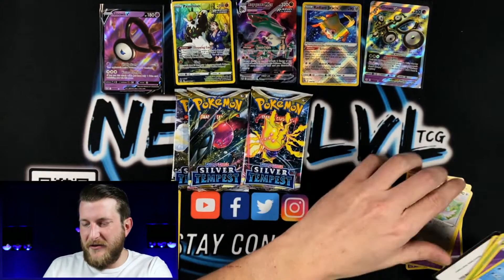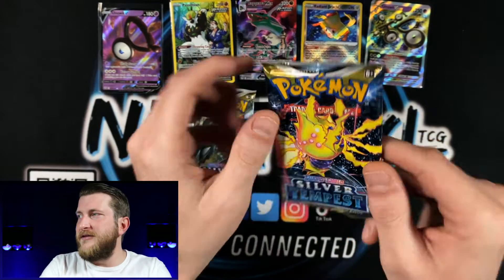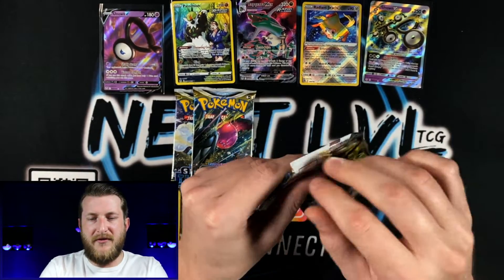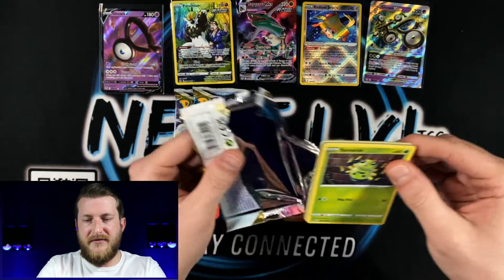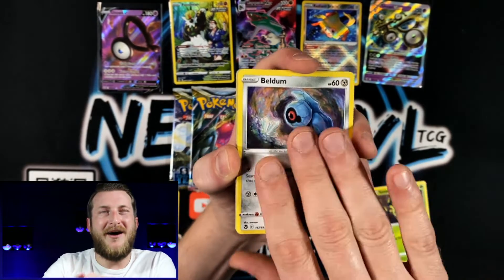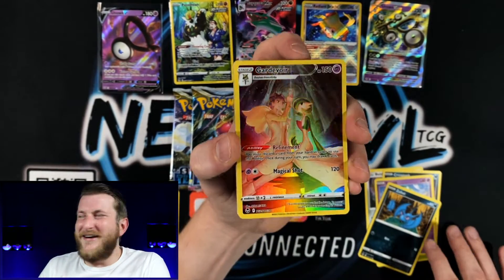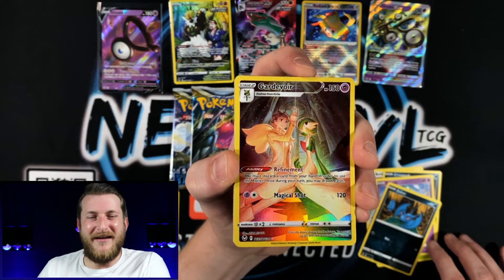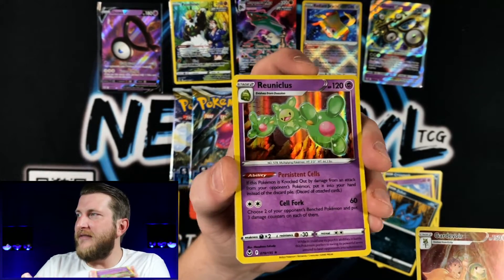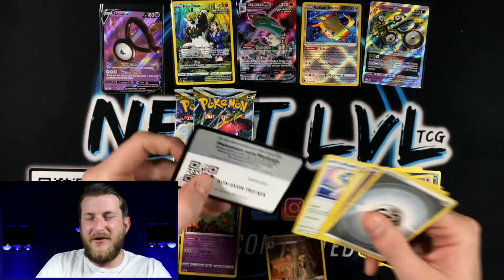I think last time we got a Keldeo holo might have been Sword and Shield base set. Keldeo hasn't seen some love for quite a while. Next pack reminds me of the Pokemon Go one right before we pulled that Rayquaza. We got a Solosis, Zubat, and Gardevoir Trainer Gallery — this has got to be the most beautiful Trainer Gallery in this set. We also got a Reuniclus holo — mini double banger!